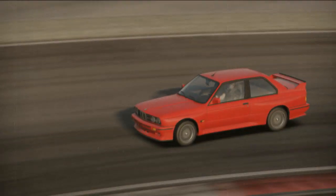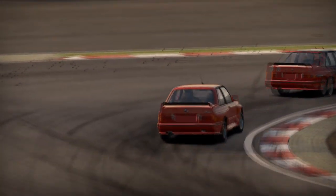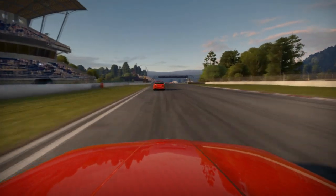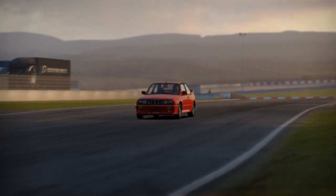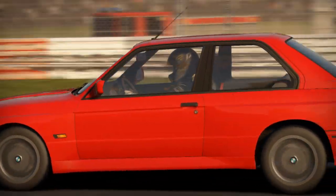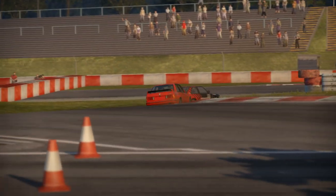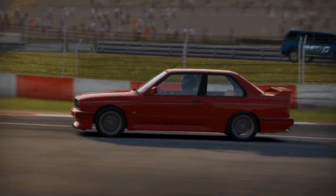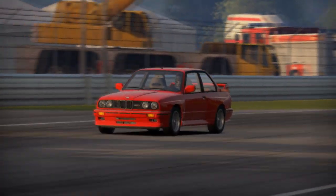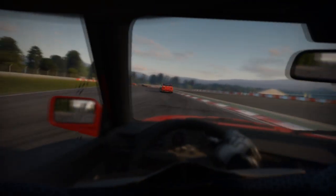The E30 M3 was produced between 1986 and 1992, made in Germany and — believe it or not — also in South Africa. All of them were two-door sedans or two-door convertibles. The engine started off from a 2.3-liter four-cylinder, and all had a five-speed transmission. Based on the 1986 E30 3 Series, BMW introduced it with a 2.3-liter L4 S14 B23 engine, also known as the S14.